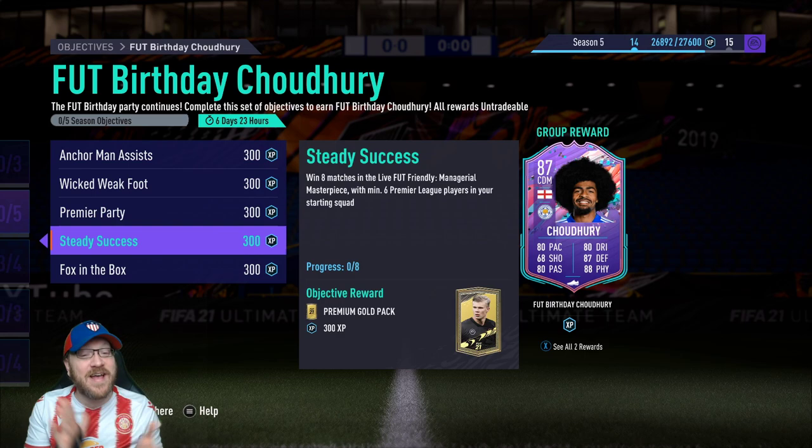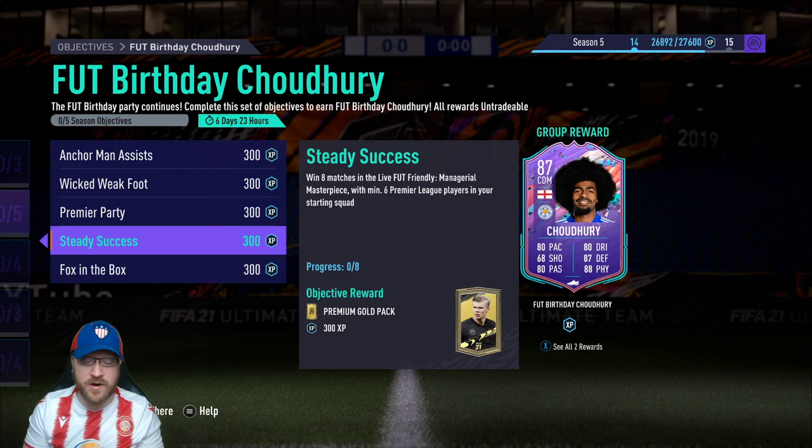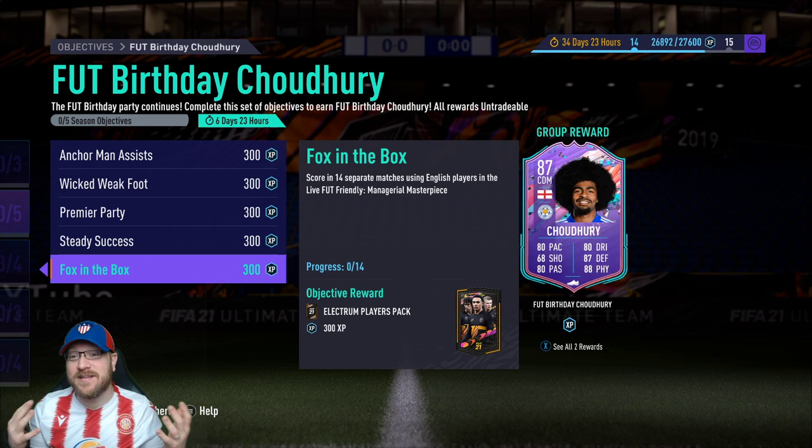Then we go to Steady Success — here's where we start getting into some of the grind. We need to win eight matches, and this is where we first get into restrictions: minimum six Premier League players in your starting squad. They went a little light on this — a lot of times it would be 11 Premier League players, but this one's only six, so it should be fairly simple to build your team.